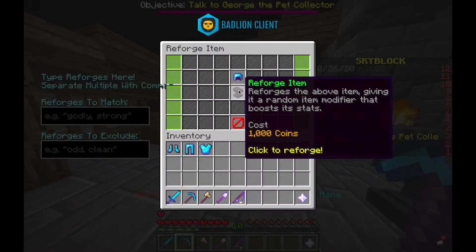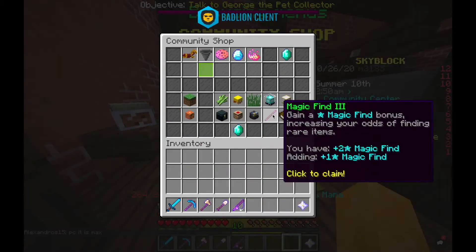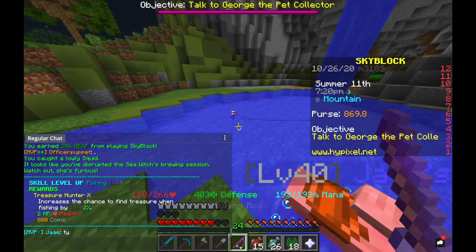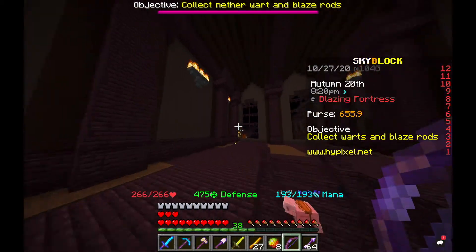I got to Farming 14. And also reforged all of my Diamond Armor, something I forgot to do when I made it. Started Bizarre Flipper after claiming my Magic Find. And I got Fishing 10. Upgraded my Fishing minion.